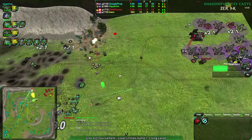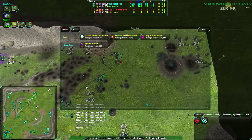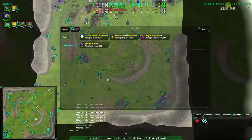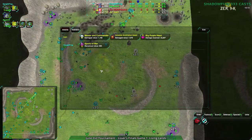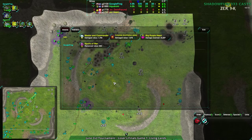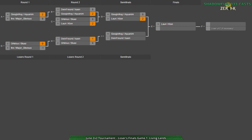Dimefront and Kane are not going to take this. Google Frog and Aquanim take game 1, and we're moving on to game 2 — which is Dimefront and Kane's strategy: pick a map they can do a Raven Rush on and go for the Raven Rush. This map was fairly interesting — a lot of focus on the sides. The center was important but not as important, I guess. The sides felt like that's where a lot of the fighting was happening.